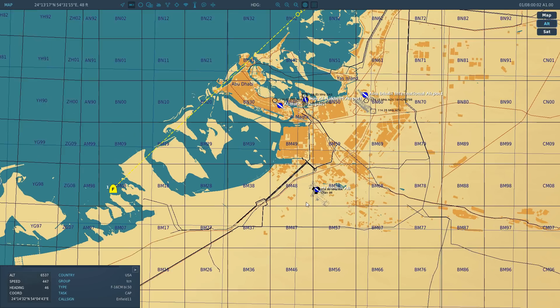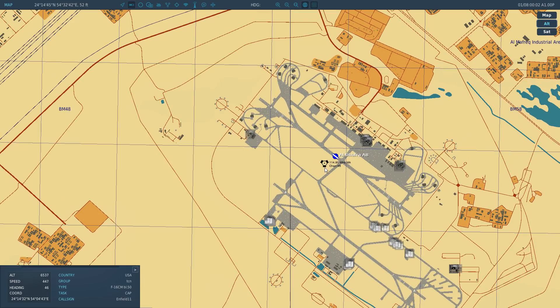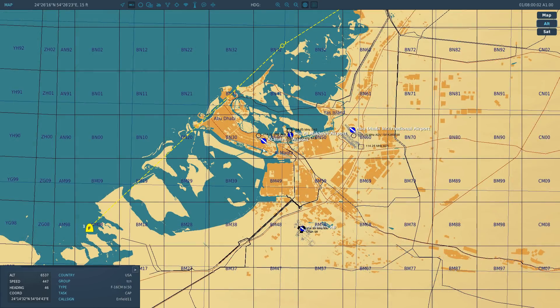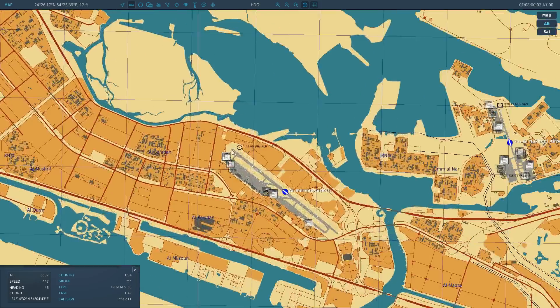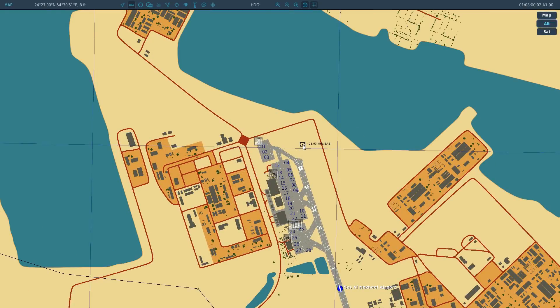Today we're going to navigate to this TACAN station here. We're in the Persian Gulf at the moment. This is the general sign, a kind of triangle for a TACAN station. The equivalent of a TACAN station for a civilian base would be VOR. We have a VOR station there for a civilian base, and a VOR station with DME, distance measuring equipment, at another civilian base.